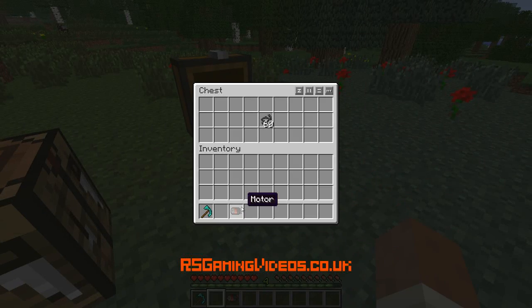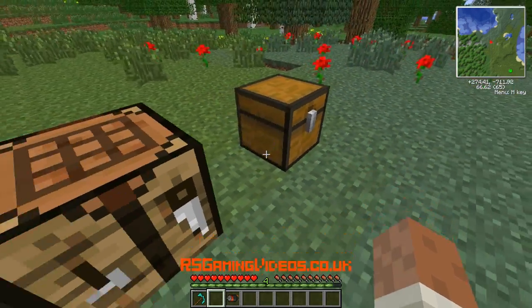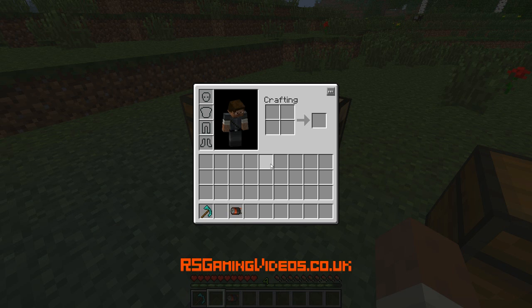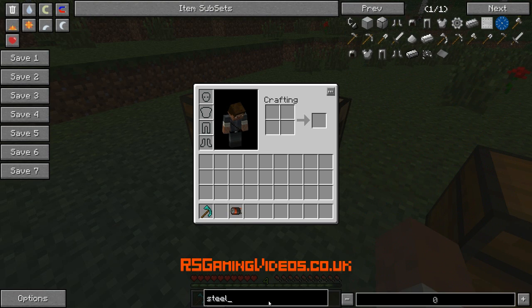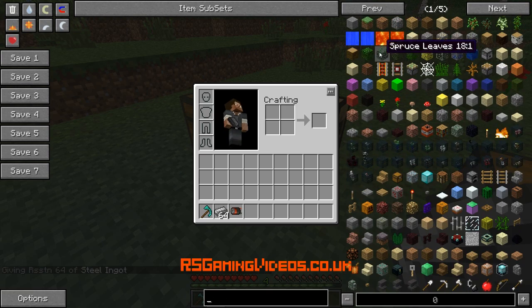Now I'm going to want to make a conveyor belt, but I'm using items I don't have. I just realised I didn't have these items — I should have been a bit more prepared. I also need some tree trunks.